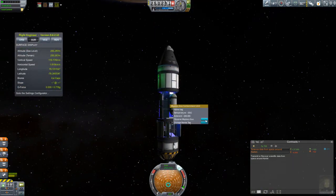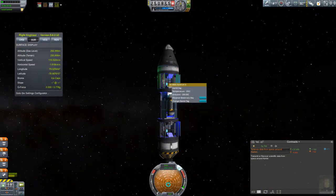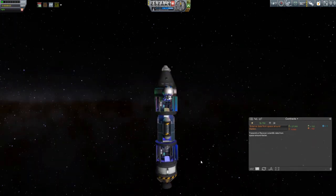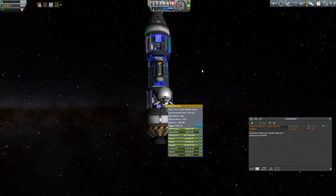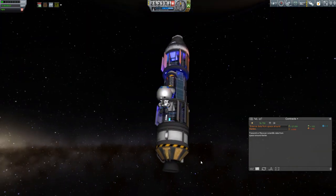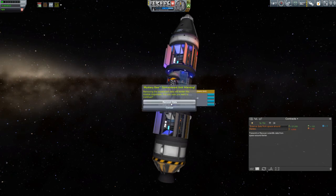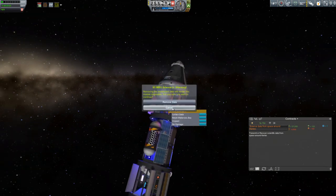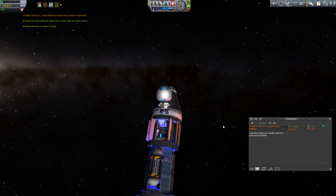With that 250-kilometer altitude achieved, it's time to collect the rest of our science. We're going to open up the goo canister, open up the materials bay. Rod Bird is going to go out there, do another EVA, and collect that science up. Got to remember as well to do a crew report. Then it's time for us to head back down.